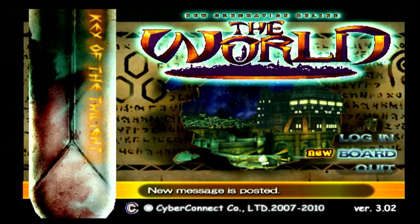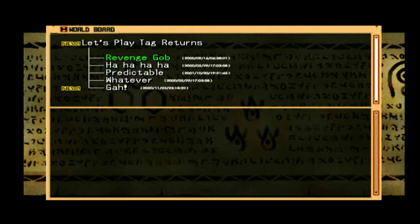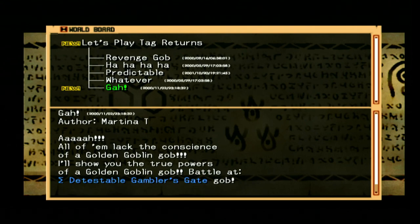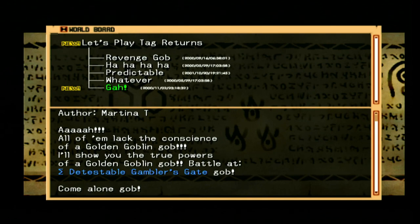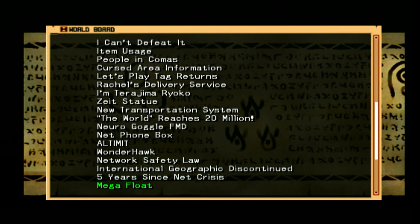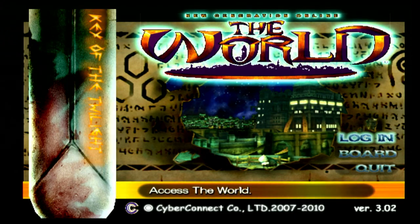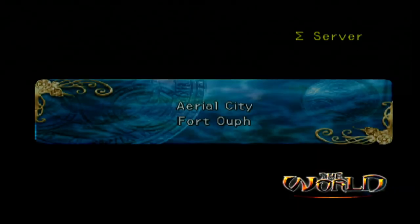There's a board post - probably gonna have the golden goblin. Let's Play Tag Returns, author Martina T: all of them lack the consciousness of a golden goblin. I'll show you the true powers of a golden goblin. Battle at Detestable Gambler's Gate - come alone. To realize too, I gotta fight three of them by myself. So that's another thing we have to go do. Let's log in and get this done.